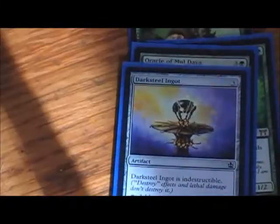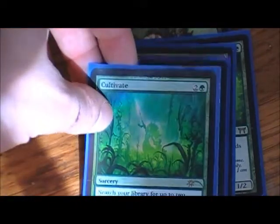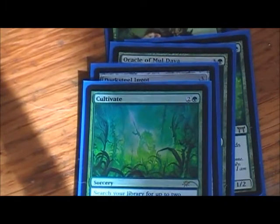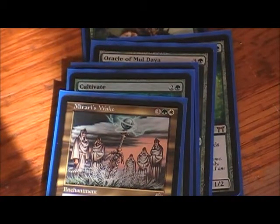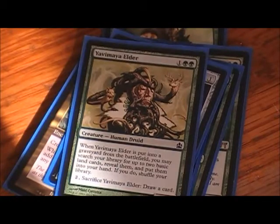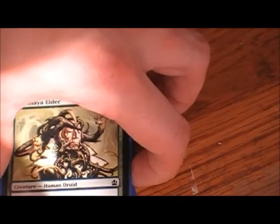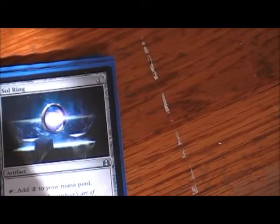I play Darksteel Ingot for any-color mana. There's Cultivate — I play that because I got a nice FNM promo. Then Mirari's Wake — it's a baby Mana Reflection, but it also gives my creatures +1/+1, which has come in handy more than once. And of course Sol Ring. Finally, Myojin Elder — when he goes to the graveyard, you can search for two basic land cards. You pay two to sacrifice him, get two basic lands to your hand, and also draw a card. That's a lot for five mana — two lands and a card drawn is definitely worth it.